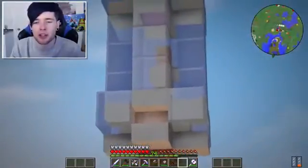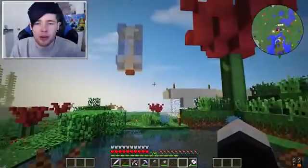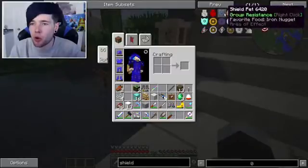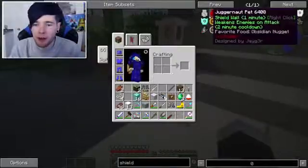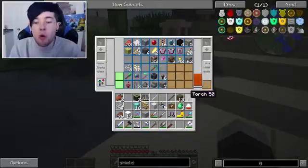Don't worry Charles, I'll come back to you, do not worry buddy. I will get you out of there. I've got some important stuff to do down here - look at him. I think we should get a shield for him. The shield pet looks kind of cool, we could give him a pet that actually kind of moves - that would be so cool.